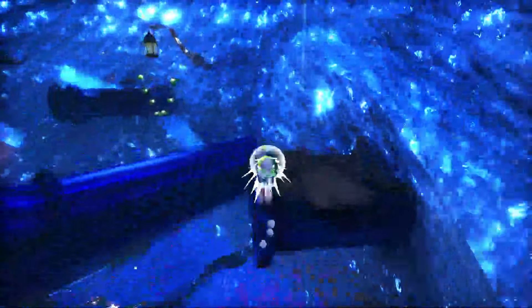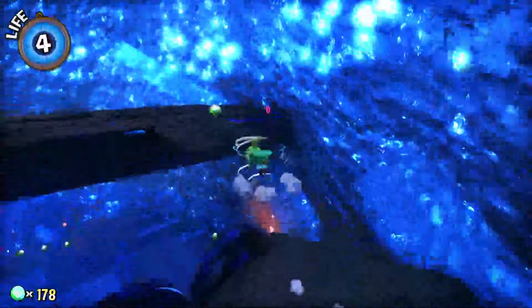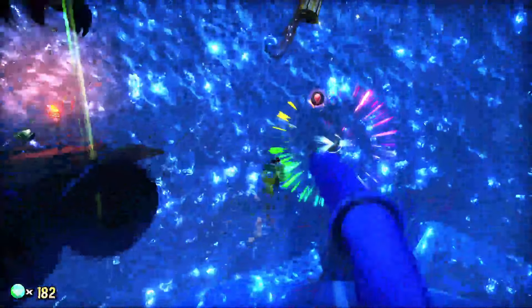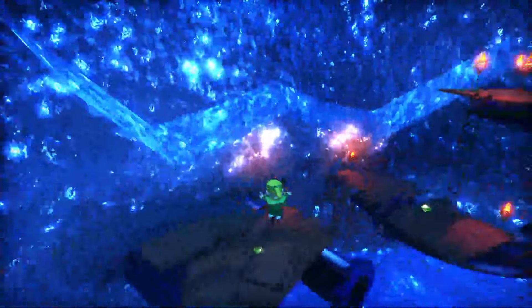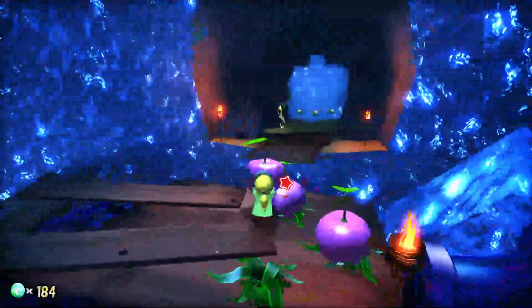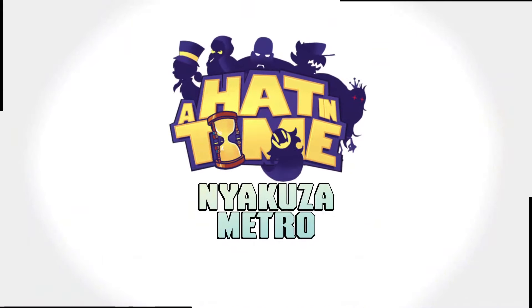There's like a super shortcut you can do in this level, but I don't remember it. Actually, there are a lot of shortcuts and you kind of have to learn them for the death wish version of this level. It's been a long time since I played this. But I do remember that there are several shortcuts. Okay, absolute destruction. Let's go. That's a really janky water effect — that's some PS2 era shit, dude.